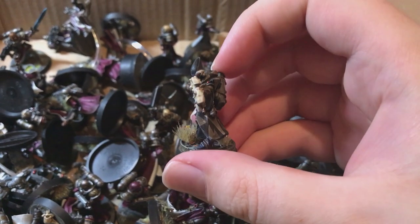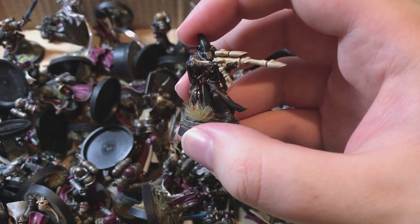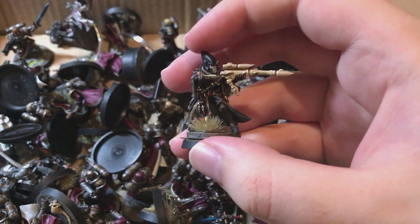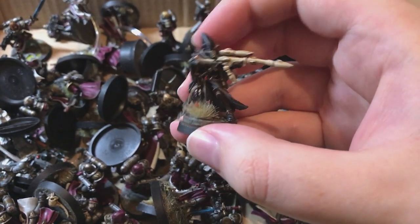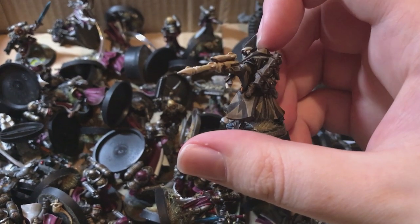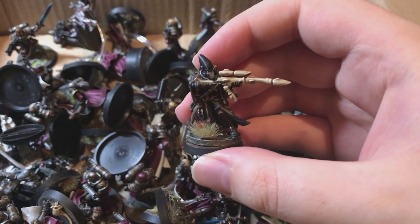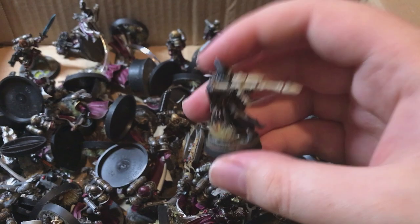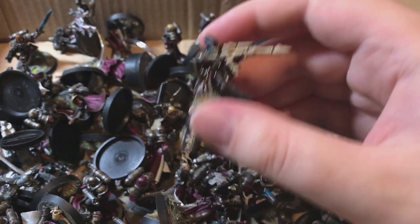I had an idea at one point to convert some Shining Spears riding dinosaurs like the old Exodites, because Exodites - if you're not familiar - were Eldar who chose to live on maiden worlds as a sort of hippie lifestyle, and back in second edition they rode around on dinosaurs shooting lasers at people. They were really cool and I'd love GW to bring Exodites back someday. Corsairs too - the Eldar pirates. Right now we have four flavours of Eldar in 40K: Craftworlds, Drukhari, Harlequins, and Ynnari - but Exodites and Corsairs aren't currently represented.